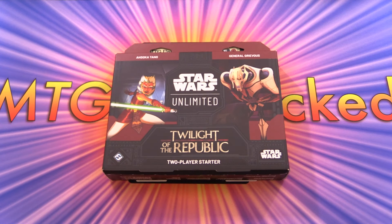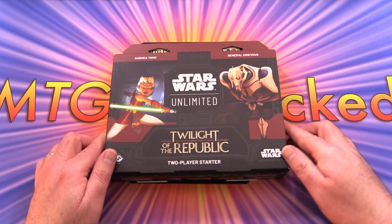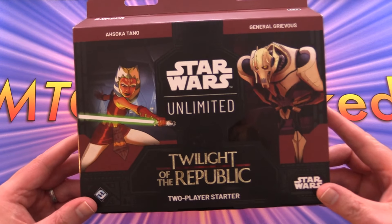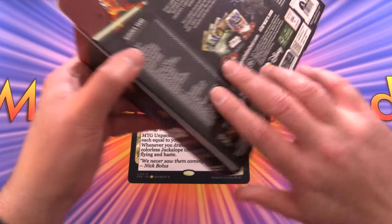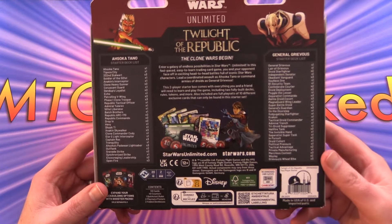Today on MTG Unpacked, it's pre-release weekend for the latest Star Wars Unlimited set, Twilight of the Republic. We're getting stuck into the two-player starter box. We've got Ahsoka Tano and General Grievous, so we're getting some Clone Wars action.